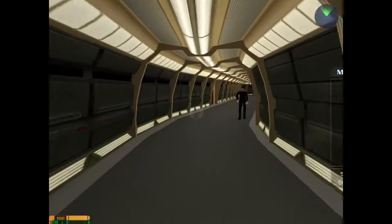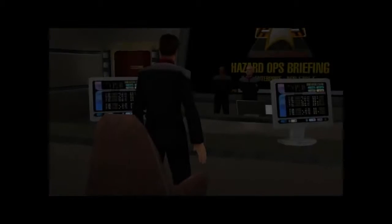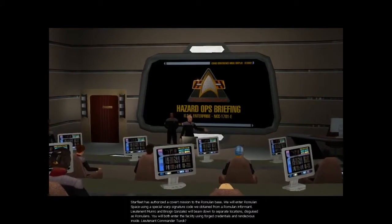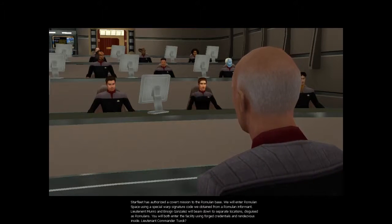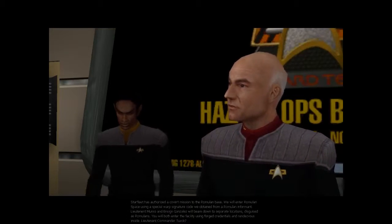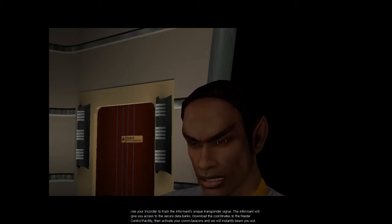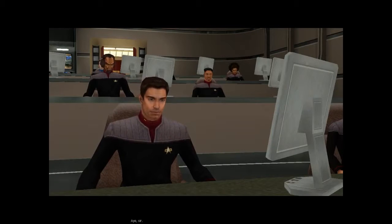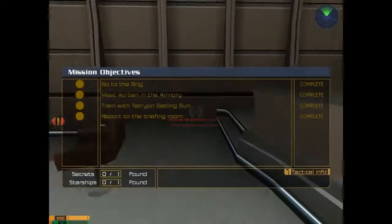Take a left. Briefing room. Starfleet has authorised a covert mission to the Romulan base. We will enter Romulan space using a special warp signature code we obtained from a Romulan informant. Lieutenant Monroe and Ensign Gonzalez will beam down to separate locations disguised as Romulans. You will both enter the facility using forged credentials and rendezvous inside. Use your tricorder to track the informant's unique transponder signal. The informant will give you access to the secure databanks. Download the coordinates to the master control facility, then activate your comm beacons and we will instantly beam you out. Please report to sickbay for surgical alteration.